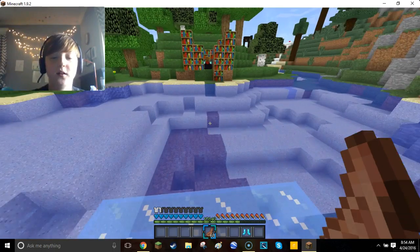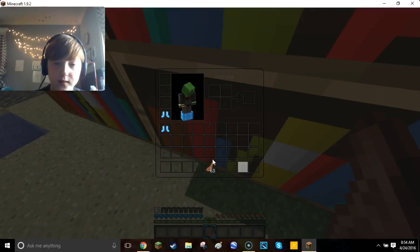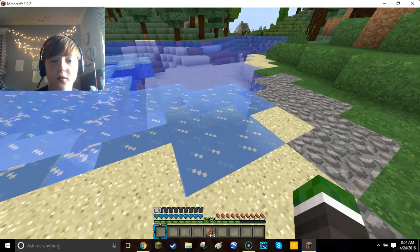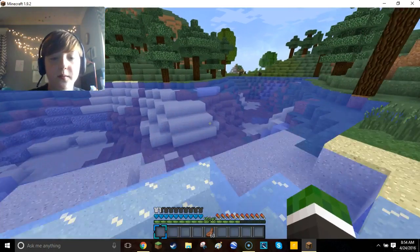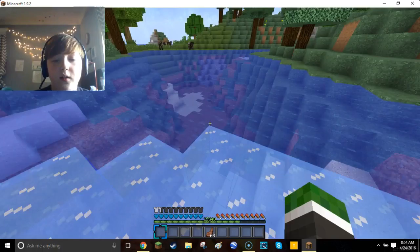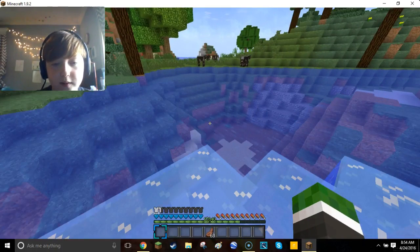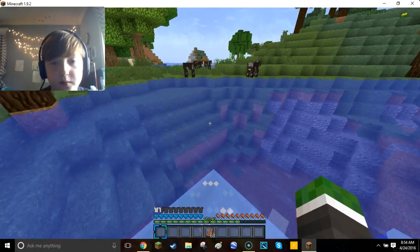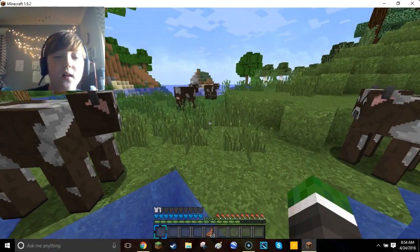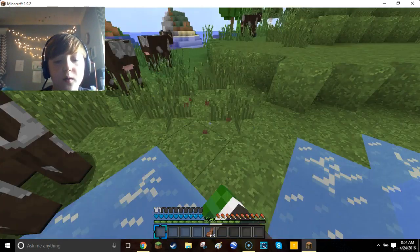Now let's take a look at Frostwalker 2. It's pretty much walking on land with water. This is just a little bit better — Frostwalker 2 puts ice in front of you better and just makes more ice, so you always have that slight chance of not falling off the edge. Honestly, this is my favorite new enchant in 1.9.